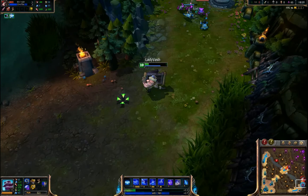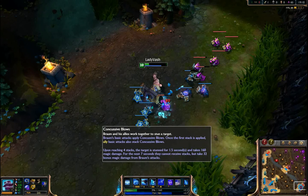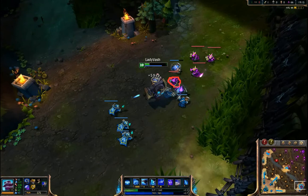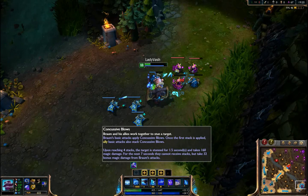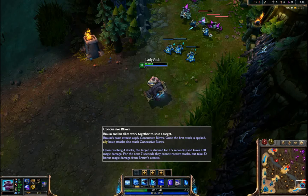That hit pretty hard, and it stunned her. That's right — he has his passive I didn't go over: Concussive Blows. Braum and his allies work together to stun their target. Braum's basic attacks apply Concussive Blows. Once the first attack has been applied, subsequent attacks by him or allies stack up to four times, then stun the target for 1.5 seconds and deal 160 magic damage. For the next seven seconds, they can't gain stacks anymore.